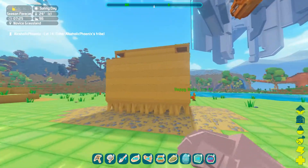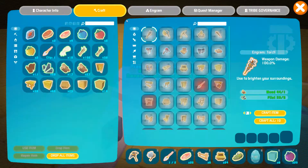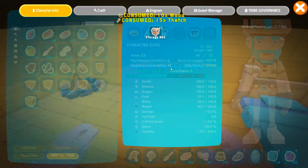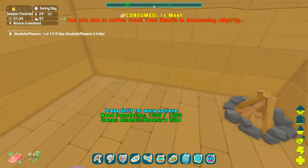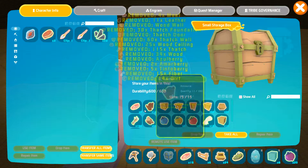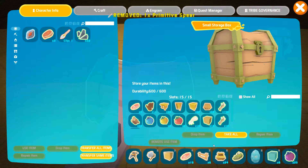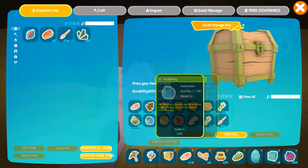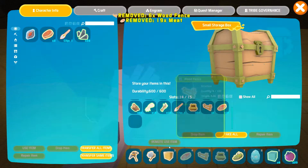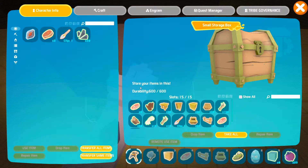These guys are like level 70 to tame - it's insanity. So there was something I wanted to try that I saw on the subreddit for this game, and it entails killing ourselves to try something. Let's transfer all items. They all don't fit. The dirt can go, some of the berries can go, because I'd rather put this stuff in here. I know we don't have to dump everything out, but I'd rather just do that.